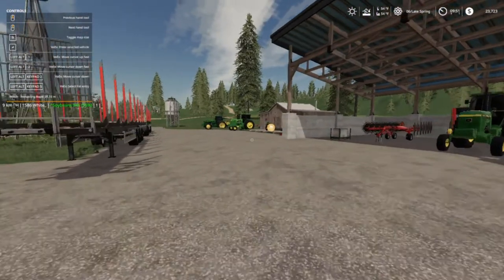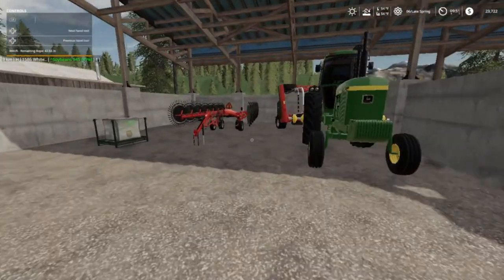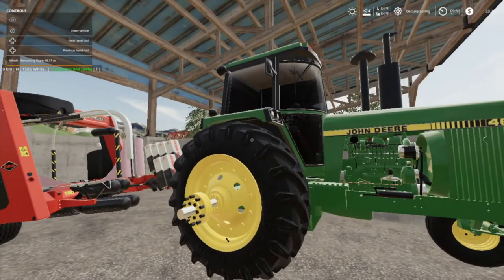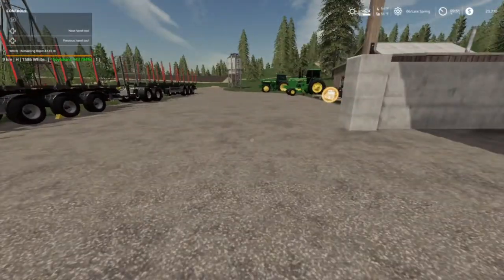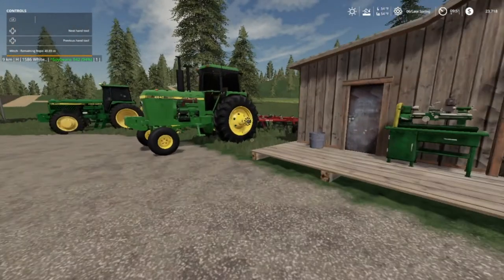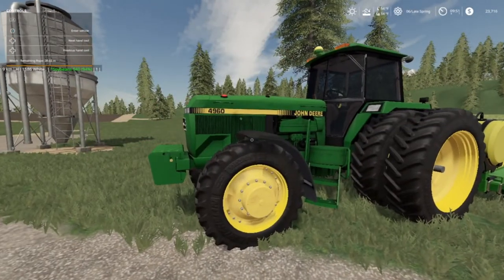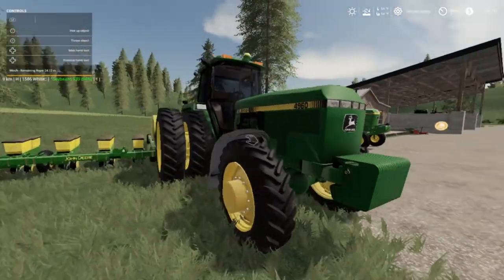All right folks, everything's in place. I want to come over here and show y'all the equipment. We got the bell wrapper, and we have a windrow machine. We got the 4640 — of course it's two-wheel drive, well it's all I could afford really. We did get a four-wheel drive tractor but we got two of the 4640s, pretty good deal folks. And we got the 4960 here — the tractor of my dreams.